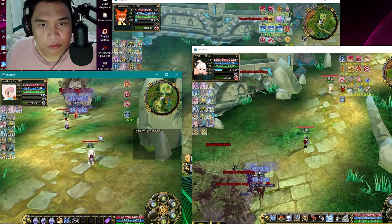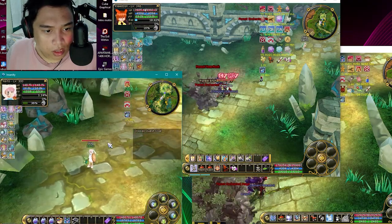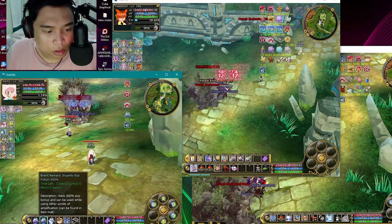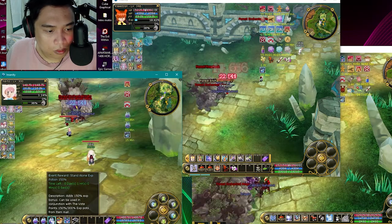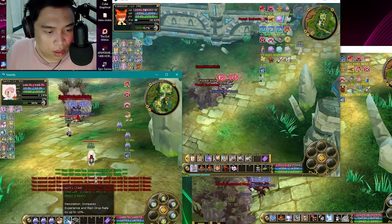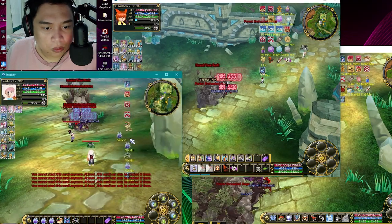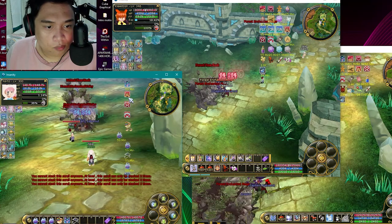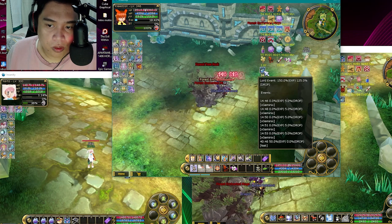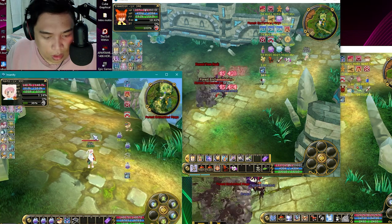Once we're back on the character we're going to level, first things first — use your XP scrolls and everything. I'm going to use the Insanity XP potion 150, the 300 potion, the standalone XP potion 150, scroll of amplification three times, Lord's Cheer, and Eye of Ra — you can purchase those from players. Also make sure the Lord XP bonus is active, which is a 50% XP potion up.